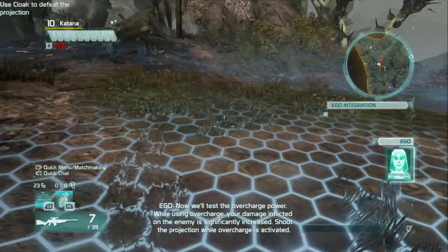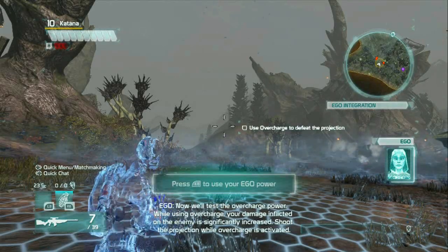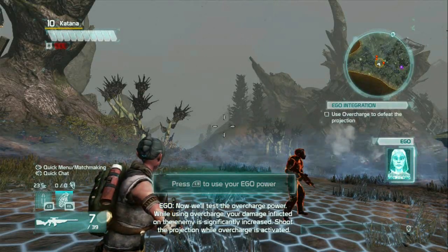Now we'll test the Overcharge power. While using Overcharge, your damage inflicted on the enemy is significantly increased. Shoot the projection while Overcharge is activated.